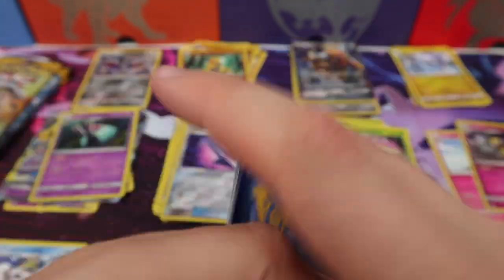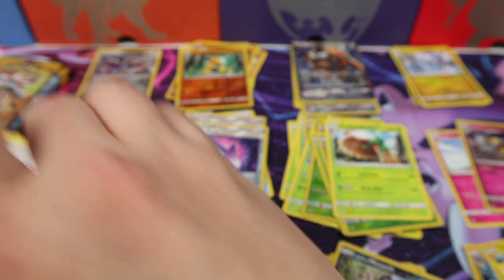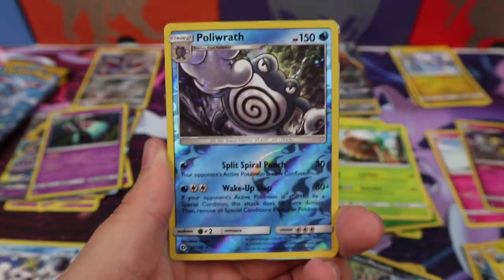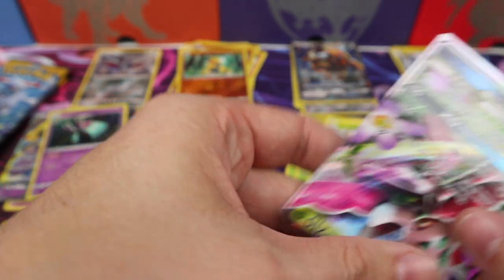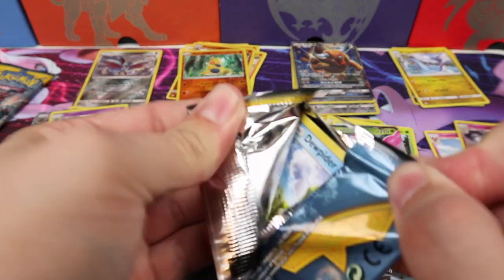We're down to four packs. Metal Energy, Polywhirl, Breone, Timerball, a Masquerain, and a Decidueye — both Grass types. We have a Grass Energy, Steany, Polywhirl, Nestball, a Polywrath, and a Lurantis GX. It is looking like multiple types are getting Ultra Rares, and that's good — we're getting some distribution. Multiple people are getting good cards for their money.